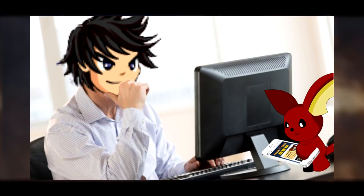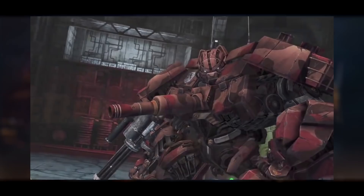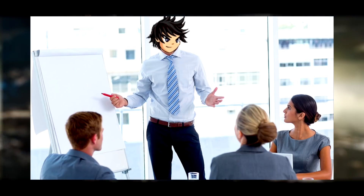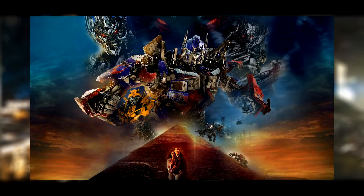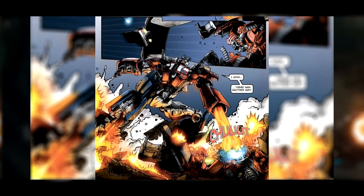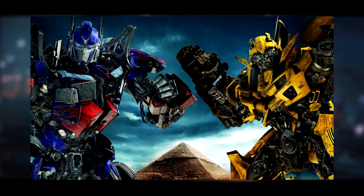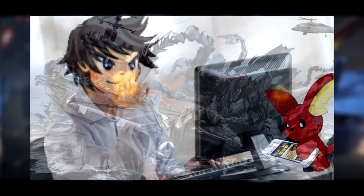I do plan on doing a part two to the Dark of the Moon cut content, covering some producer statements on stuff that happens in the novel and a few other toys that didn't make the cut into the actual film. But for the time being, I'm revisiting this little mini-series with Revenge of the Fallen. I'm going to be looking at the Revenge of the Fallen comic and what the comic did differently. I feel like between Dark of the Moon and Revenge of the Fallen, Revenge of the Fallen had more cut content and major differences from the actual film.